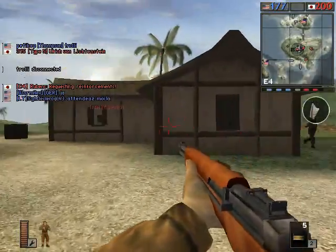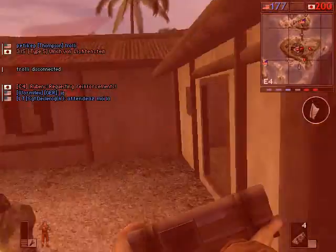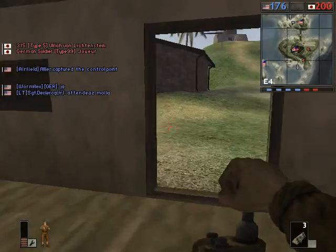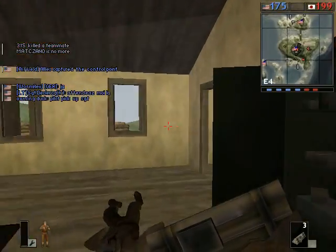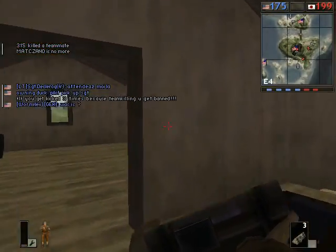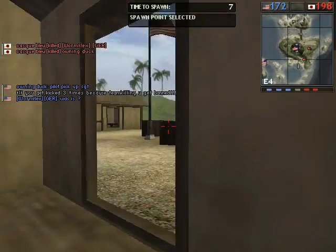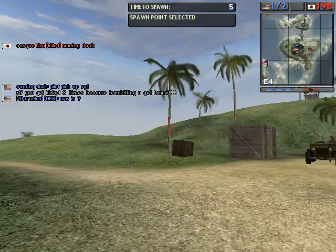As often happens when each side holds one of those flags, there's a lot of guys over here — I'm really going to have to stay on the move. I killed a teammate, but at least I killed the hostile as well. Whenever the opposing teams hold one each of the Point Boyington and Airfield flags, there's always a lot of action focused around there.